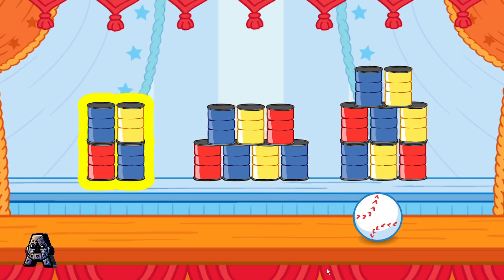Remember, knock down the stack that has seven cans. Four? That's not enough cans. Knock down the stack that has seven cans. Keep trying!